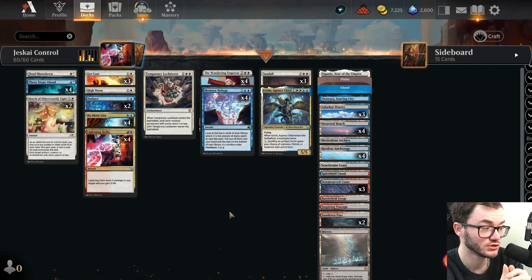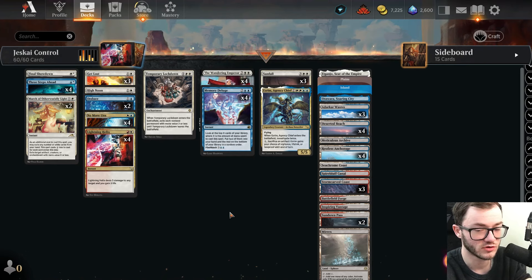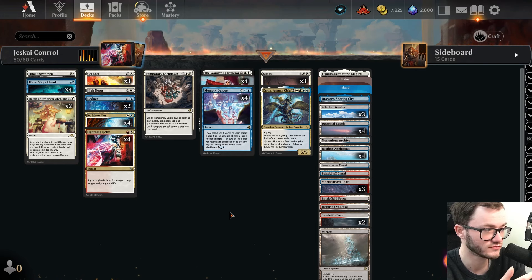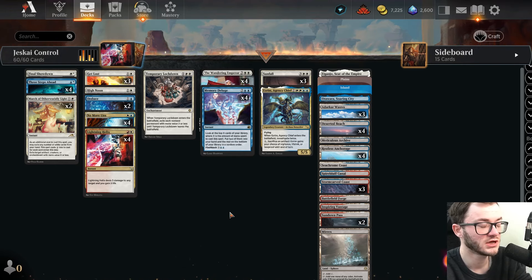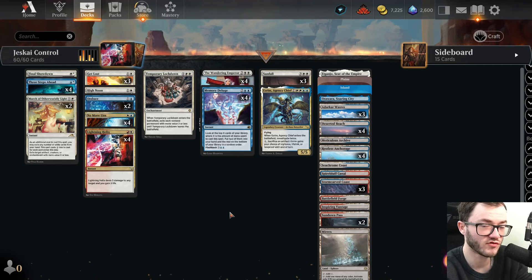They were playing a black-white control list - pretty good against creature decks, but against other control decks, especially blue control with Memory Deluge and counterspells, it's just super tough. Game one was super close but I managed to get there. Game two: the longer it went the better it was for me. I didn't care about my life total - just kept building advantage until I took over. Opponent ran out of resources. If you want to try this deck, the list is in the description below. Smash the like button and subscribe for more Magic content!